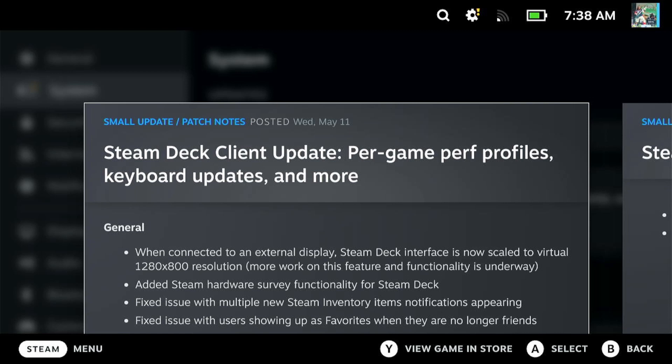When connected to an external display, the Steam Deck interface is now scaled to a virtual 1280 by 800 resolution. That's actually quite cool because it used to default to 1280 by 768, which is 16 by 9 rather than 16 by 10, so making an actual capture was a bit fiddly. I'm hoping they might add screen mirroring off the back of this, because that would make capturing while playing really, really easy.